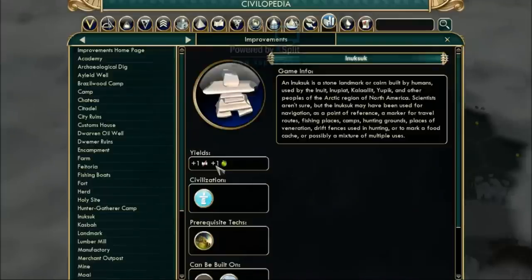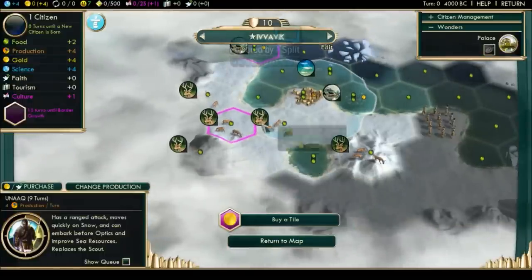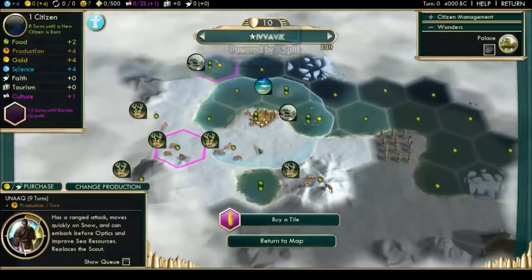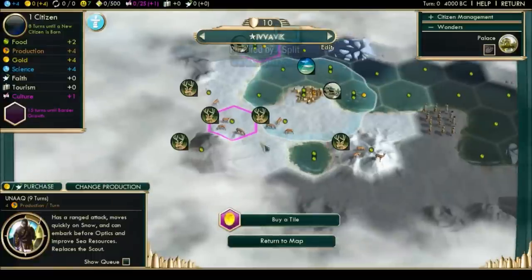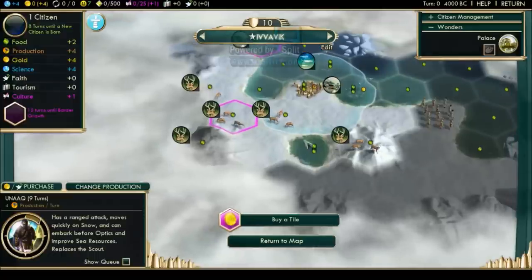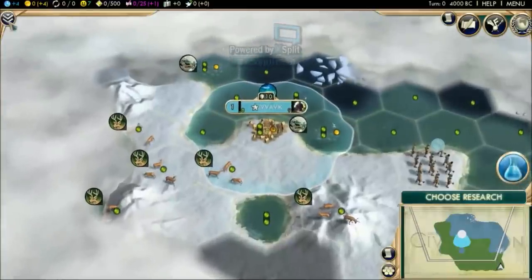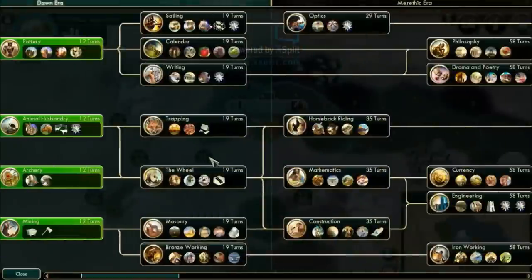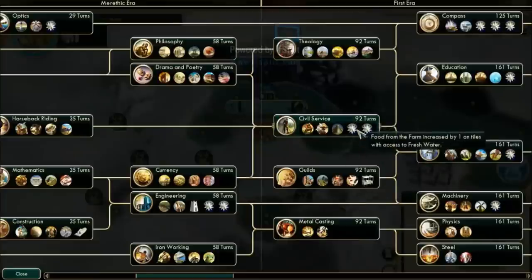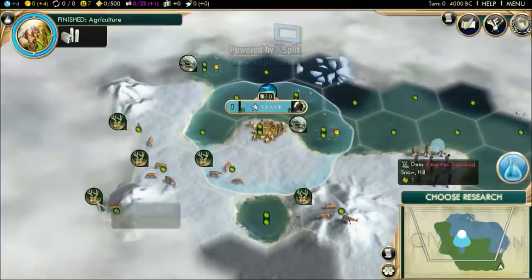The unique improvement — the Inuksuk — gives plus one food and culture on its own, and can only be built on snow and tundra. But more importantly, all tiles around it gain plus one production and plus one food. If you have a river with tundra tiles, you can build farms and reach crazy levels of food and production — up to three food and one production without even Civil Service or Fertilizer. It's a very potent improvement.